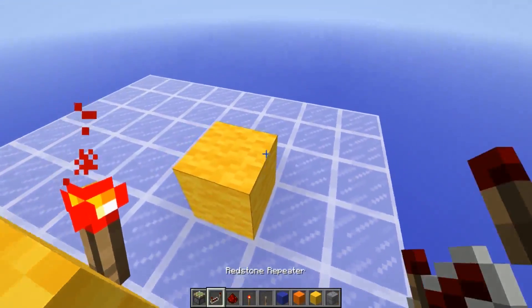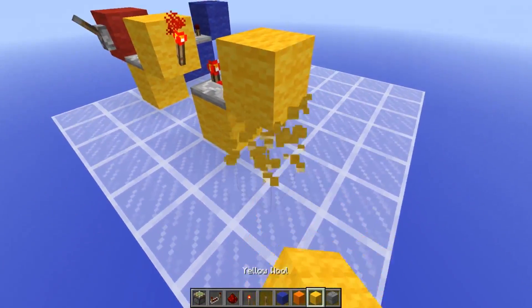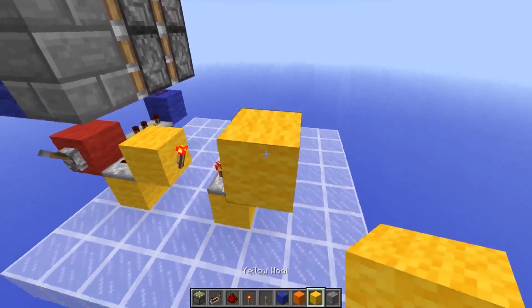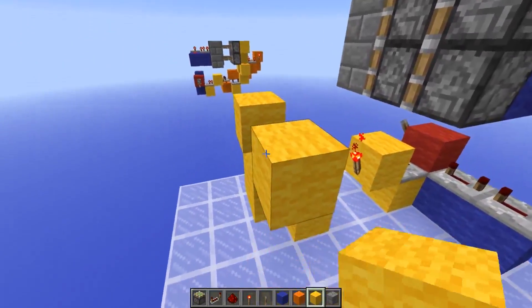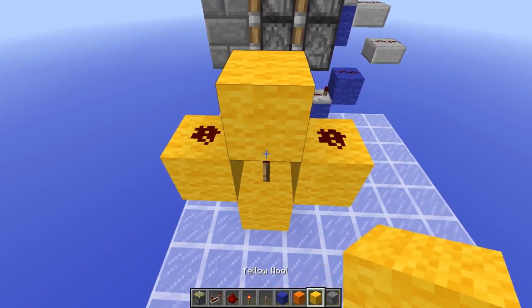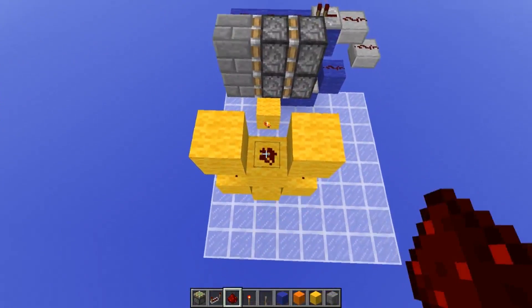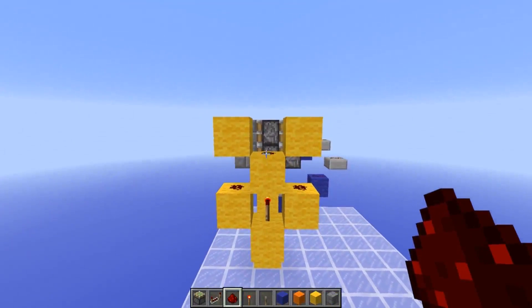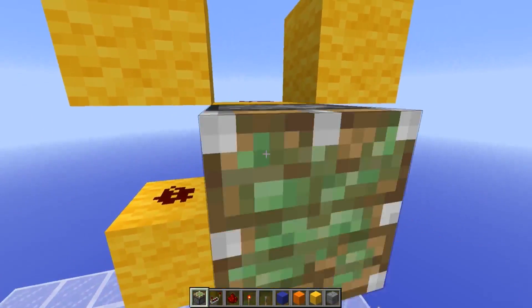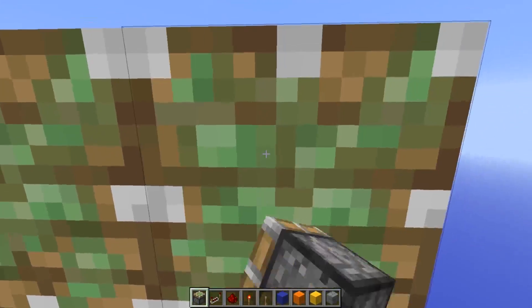Place another block with a repeater set on full delay that will go into a block with a redstone torch on top. Place blocks on either side both with redstone dust on top. Place another block and continue placing blocks like so — that is what the circuit will look like. You may wish to start placing in your pistons now, because once we hook up the remainder of the circuit you won't be able to get in here very easily.